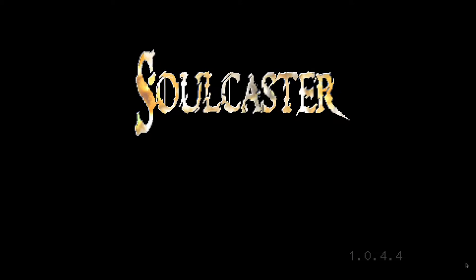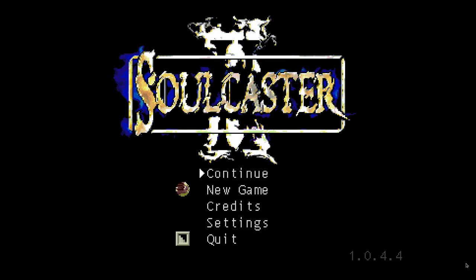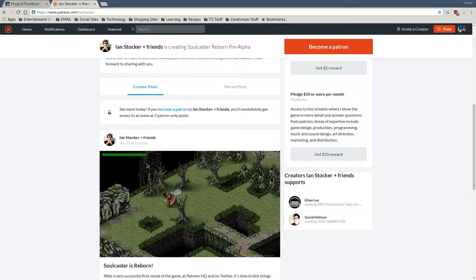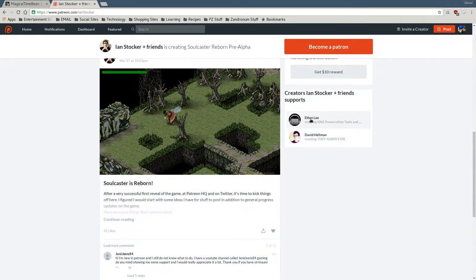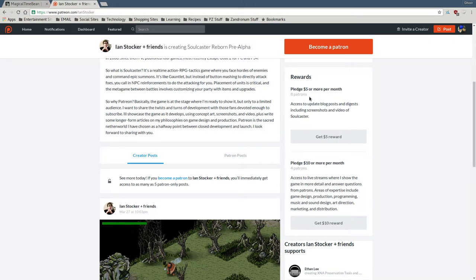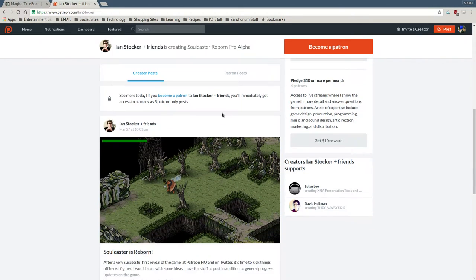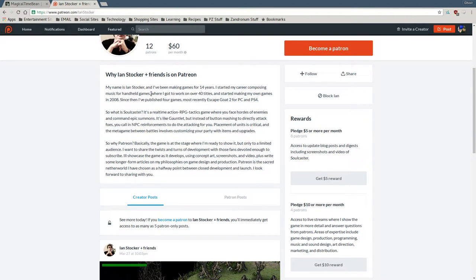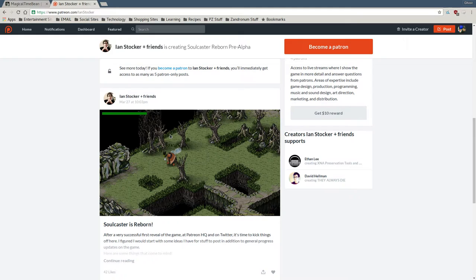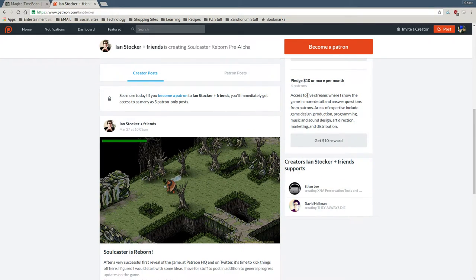So that's Soulcaster — it's a very enjoyable little indie game. Like I said, you can get it on Steam for $5. If the game looks interesting to you, I definitely recommend it. There's actually a remake being developed right now. Ian Stalker has a Patreon page where he's developing a remake with much higher fidelity, and Ethan Lee is behind it. If you become a patron you get access to screenshots, concept art, and can give feedback on the development. If you pledge $10 or more you get access to a live stream.